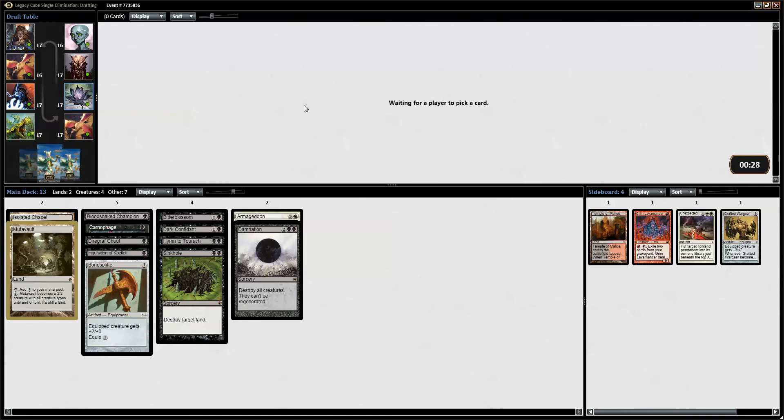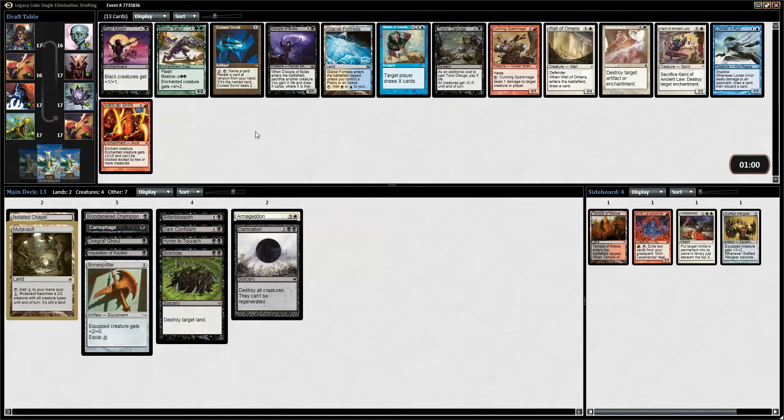Alright, I'm gonna stick to the plan and try to be black. Bad Moon will most likely wheel. There are two cards in black that are better than Bad Moon if you're not mono-black. We could pick a Cursed Scroll — this is one of those times where it's really tough. If I pick Cursed Scroll, which I think would be pretty good in this deck, and then Bad Moon doesn't wheel, that would be really sad, because I think Bad Moon will be pretty good in this deck. But if I pick Bad Moon, nothing else here will wheel. Maybe the Disciple. I'll pick the Bad Moon.